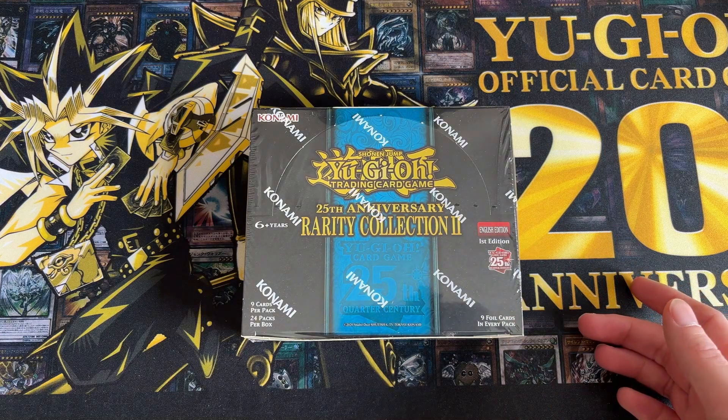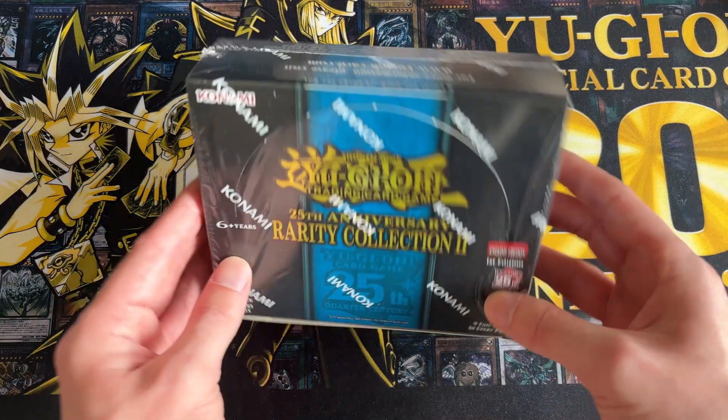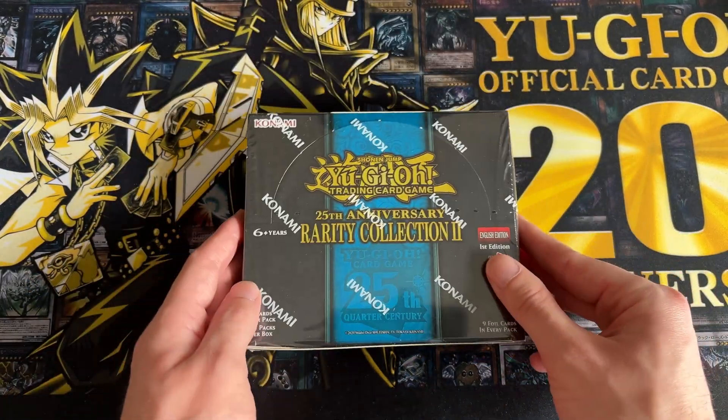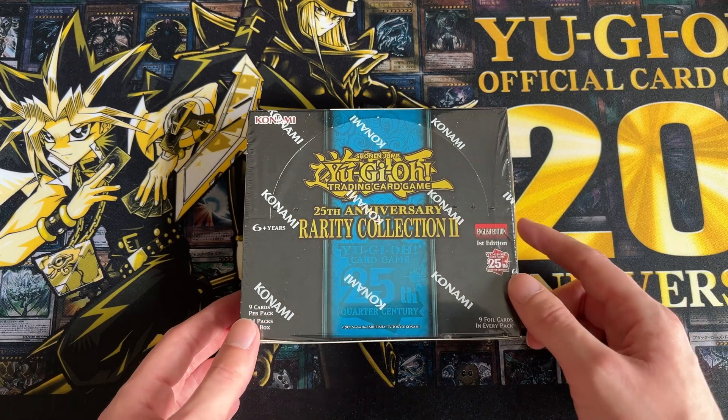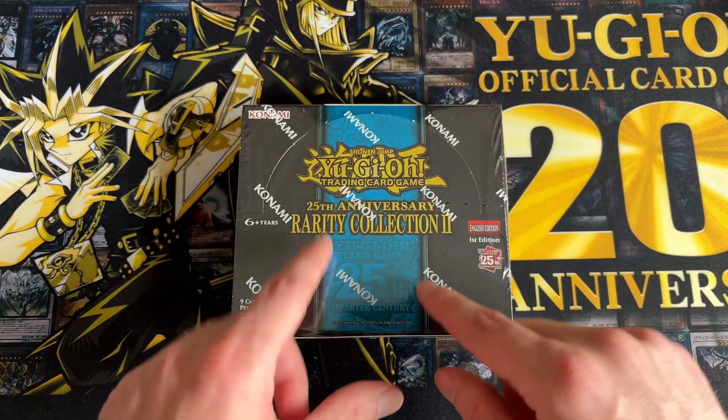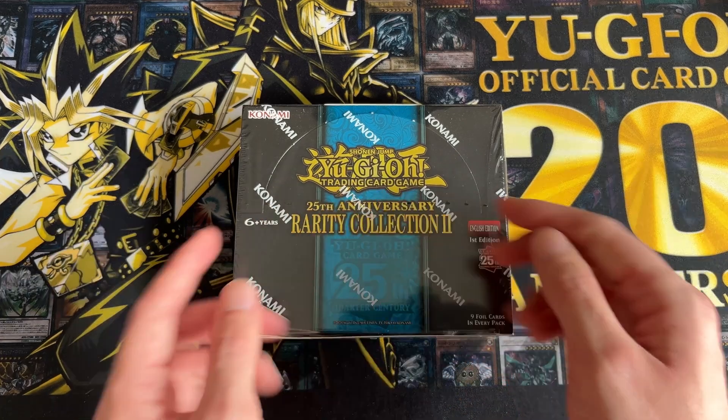Two things to say off the bat: firstly, you may notice this is the European version. I've noticed some of the US versions have more of the Japanese style booster box, which is thinner but taller. The US market does not have what we refer to as the classic booster box design.